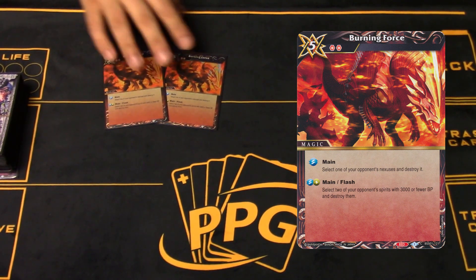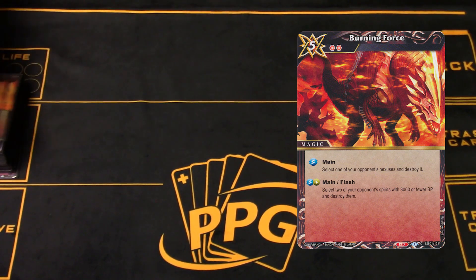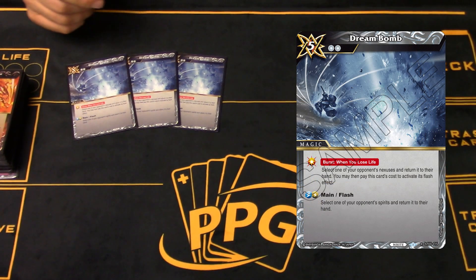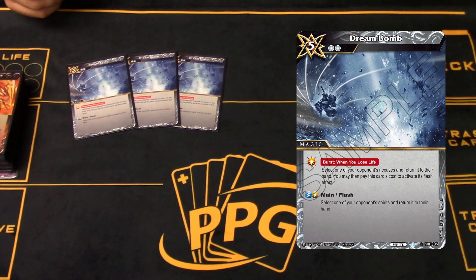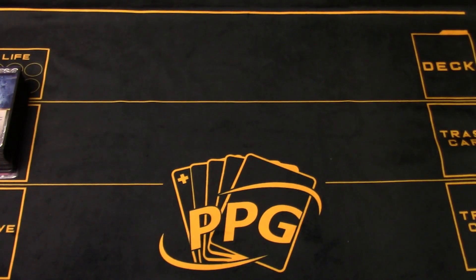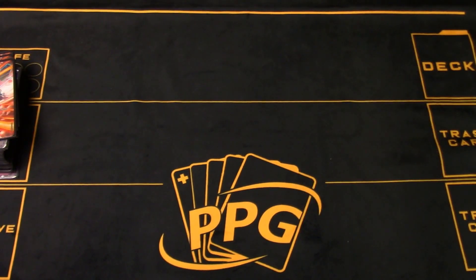Burning Force - we played two in main and one in the side. It was fine; we saw it when we needed it. Obviously great for interacting with Depths, Rocket Cities, whatever. Dream Bomb we played three of - great card. We're not super heavy white but casting it for five was so common, and I think statted even at a five cost it's still very powerful. Then obviously four Ice Shields - pretty obvious choice.